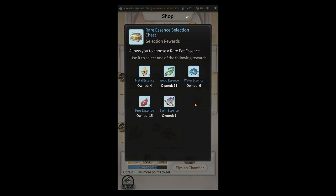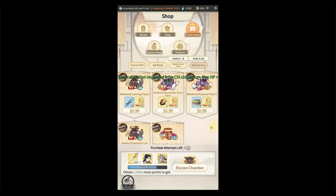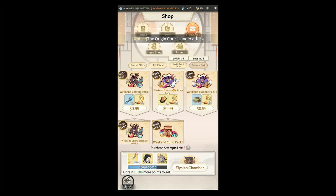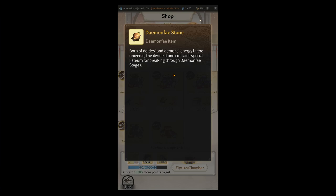If you're stuck with your pet, you can do the rare essence selection chest to get some of those rare essences to continue leveling your pet. It's always nice to have those epic curio shards too, since shards are needed to advance your curios. You shouldn't really ever need to buy the demon face stone pack — you should have plenty of demon face stones just by playing the game.